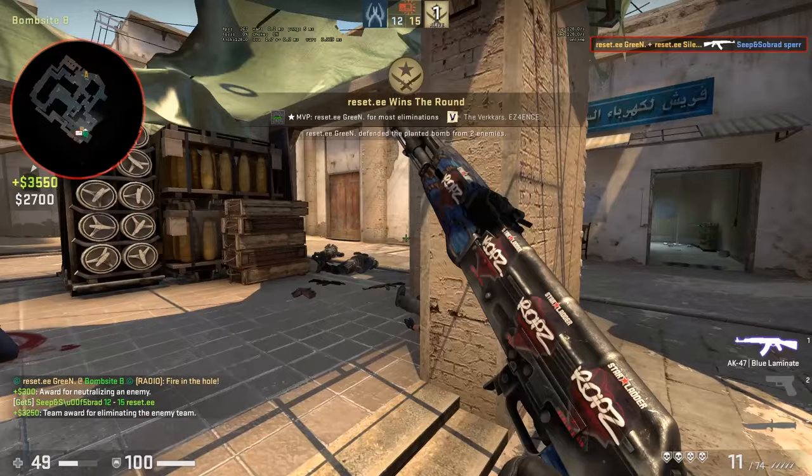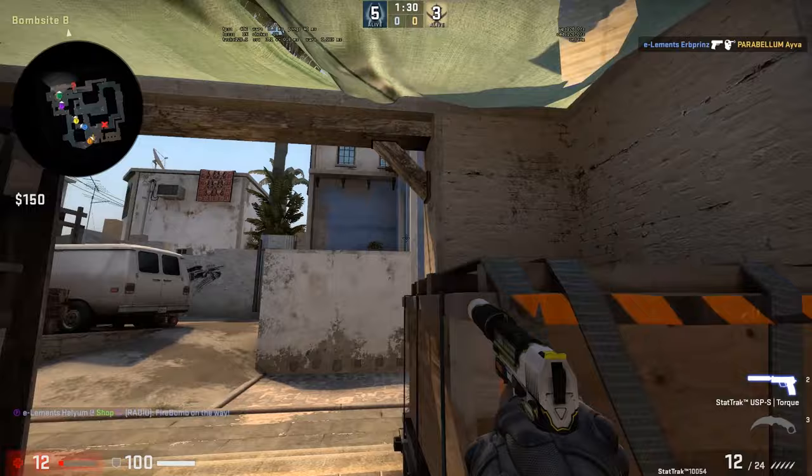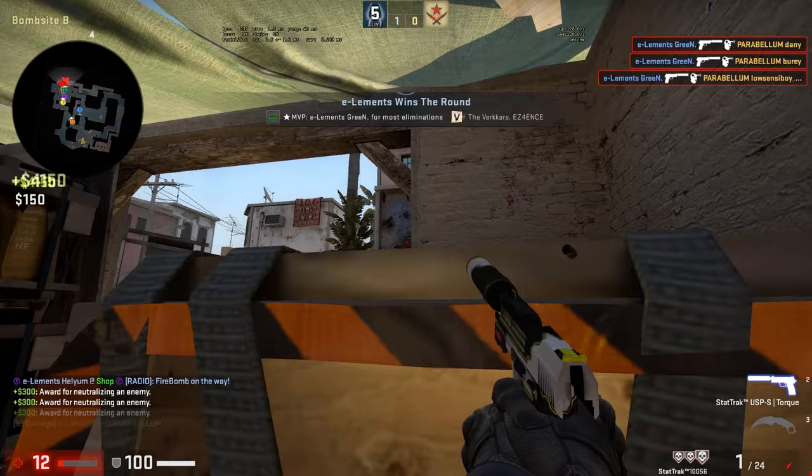Have you ever been in a situation where you have an insane clutch and your team is screaming in the microphone in disbelief, but then you realize that you forgot to press the record button at the start of the game? In this video I'm gonna save you a bunch of time and show you one of the easiest and most efficient ways to save your highlights without having to press any record buttons, so you can focus 100% on making those highlights — and you won't lose any FPS either.